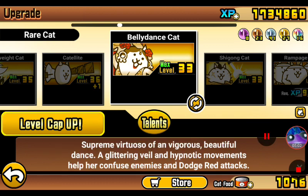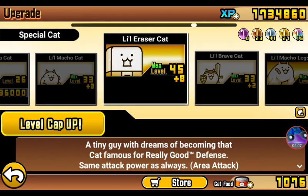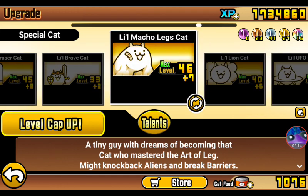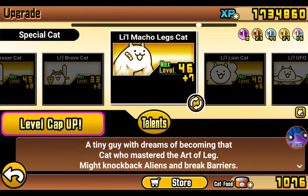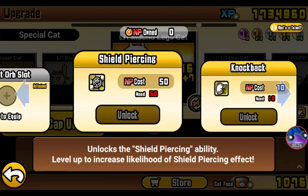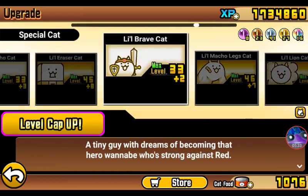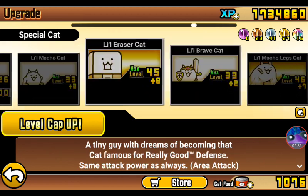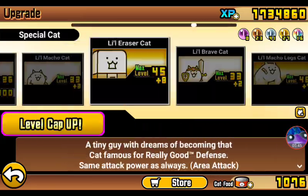Let's check out the Ubers now. The little cats — except for Little Eraser, I don't know why they just abuse my boy like that — they have talents now. Shield Piercing, that's nice. If I get that it'll have Barrier Breaker and Shield Piercing, which is good. Resist Curse — okay, that's good. The only ones I have unlocked are Little Lion, Little Macho Legs, and Little Eraser, so that's all we got from there.